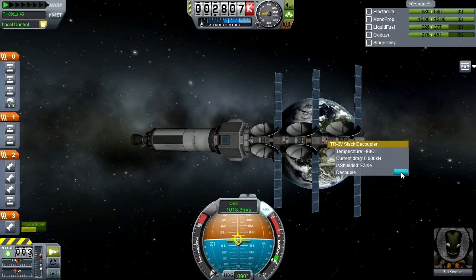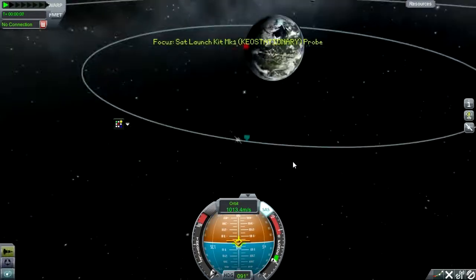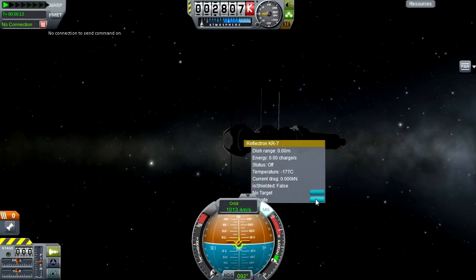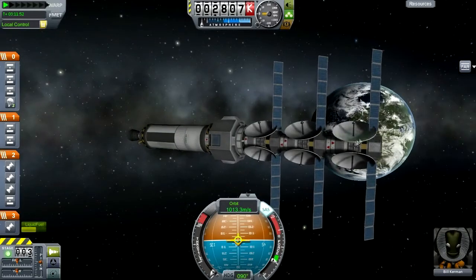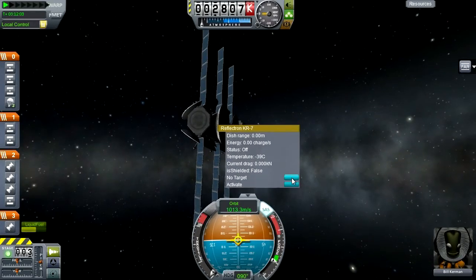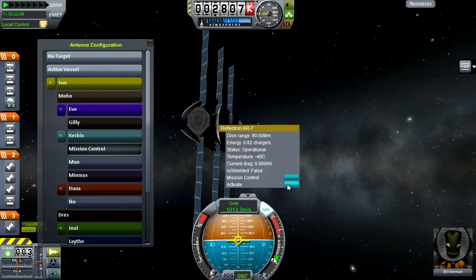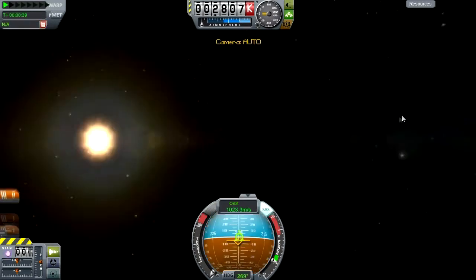We're splitting off the first of the probes, but actually this doesn't work - basically we don't have any control over it because I forgot that you couldn't target it after you've set it free. So we just quick load there, pretend it didn't happen. You actually have to set all the targets up before we split away, so we turn it on and decouple it again.